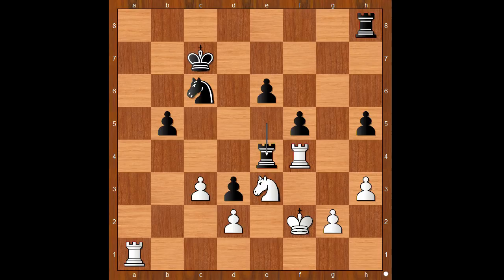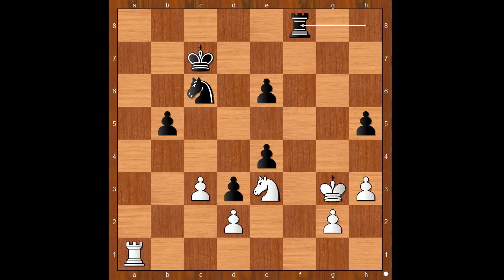Rook to e4 was played — perhaps king to d6 should have been preferred. Rook takes rook, pawn takes rook, king to g3, rook to f8, rook to e1 — the other way to go was rook to f1, fighting for the open file. Knight to e7 was played — knight to a5, intending knight to c4, seems like a good idea.